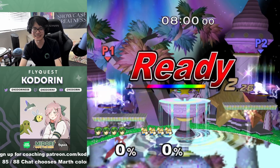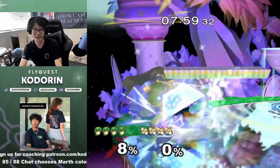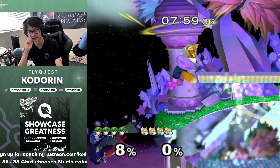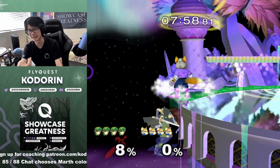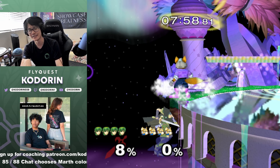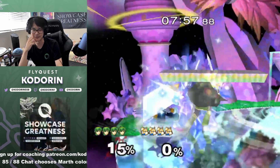I did mess up my pivot grab and I thought, oh shit. But in case the worst-case scenario is that Fox double shines me and I die at zero, I wanted to avoid that. So I predicted in advance that he's going to do a shine, and I kind of fast fall. A lot of Marths make the mistake of reacting to the shine — when you react to shine, that's not enough time, and then they fast fall too late and end up really down low. This is a prediction.